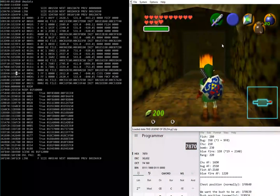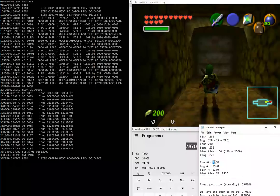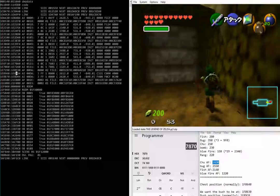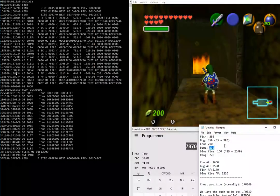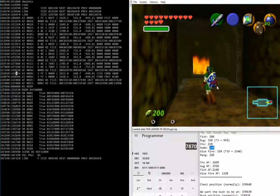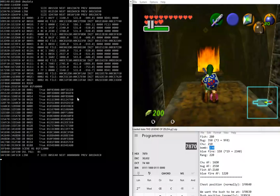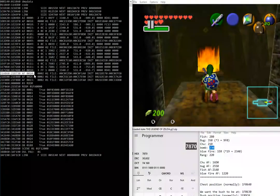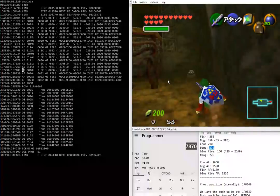There are two problems. First, I mentioned using the bombchu actor file but no actual bombchus — so how do we get the actor file to load without pulling one out? Second, I mentioned spawning a bomb but didn't add the bomb actor file. Luckily, the bomb actor file always loads very late in memory — it's allocated at the end, so it never gets in the way and won't shift things. So for bombs we only need to account for the actor instance.